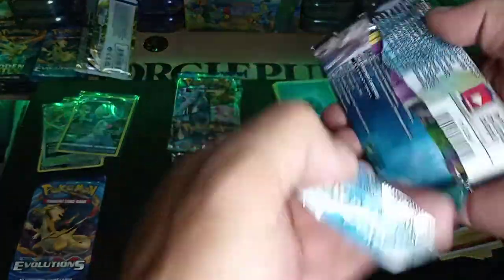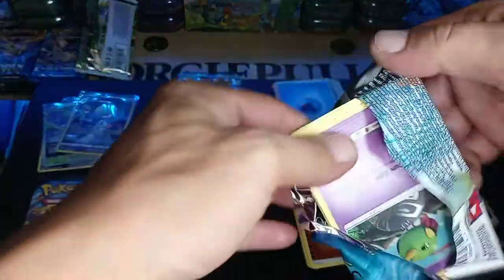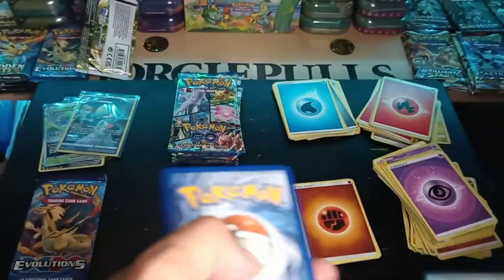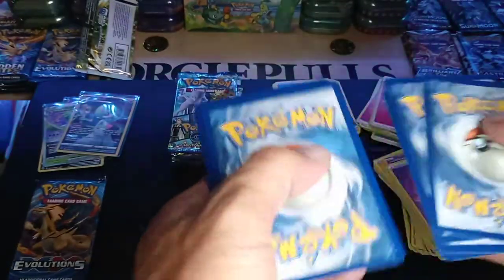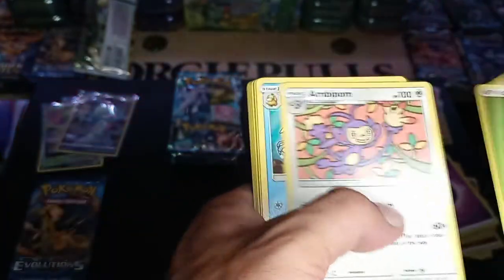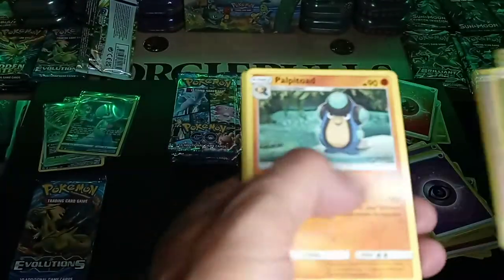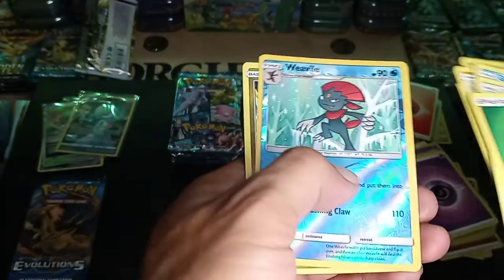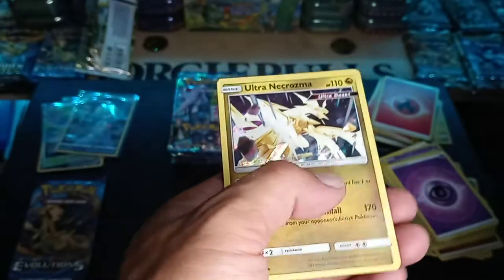Let's open up this Cosmic. Code card, Leaf Energy, Golduck, Will, Natu, Deerling, Weavile, and a hollow hit.